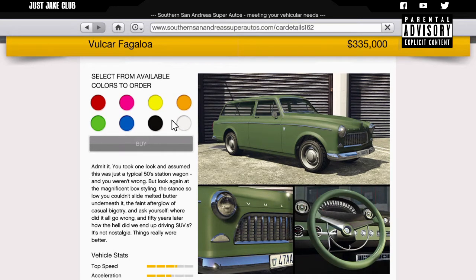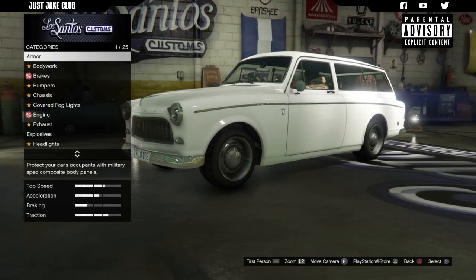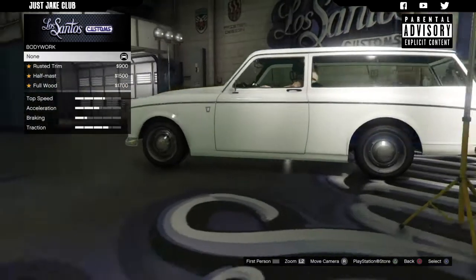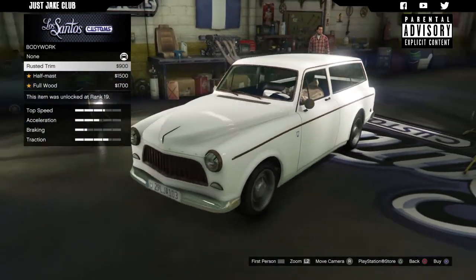$335,000 is still a lot of grinding in GTA, but anyway I'm going to crack on, get it purchased, get it into the LSC and see what sort of customizations we can do. As you pull into LS Customs you'll see the Fagalua is in the sports class, and as always we're going to start this build with 100% body armor, then we're going to go to the bodywork and we've got rusted trim around the headlights and the grille.